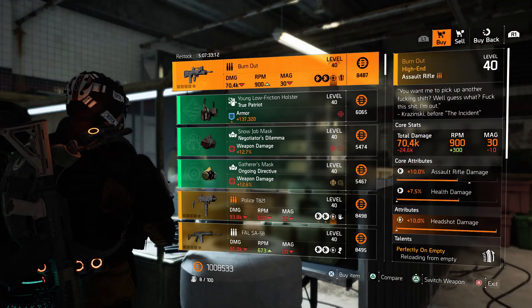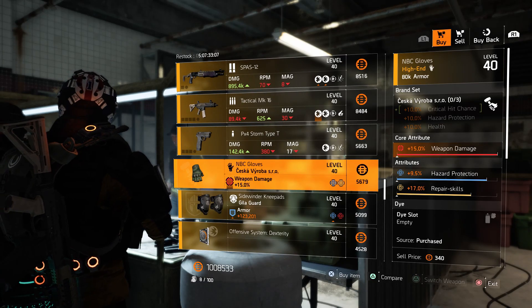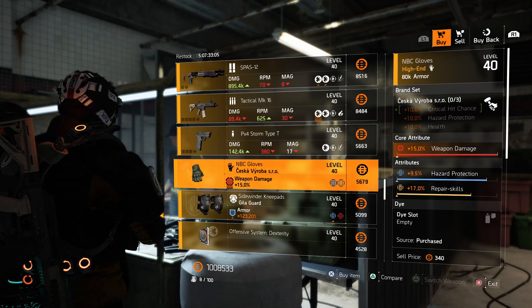You just need to head to the clan vendor — it could be in New York or DC — and they've got these gloves here. They've got 15% weapon damage on them, which is a god roll.